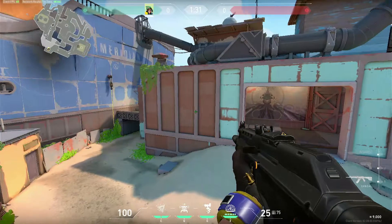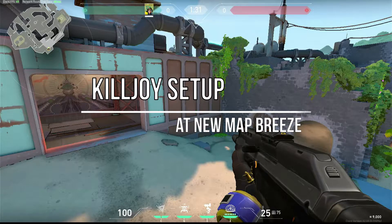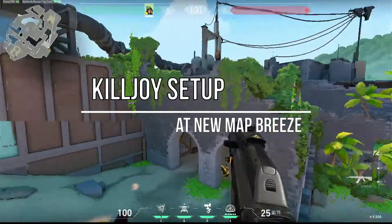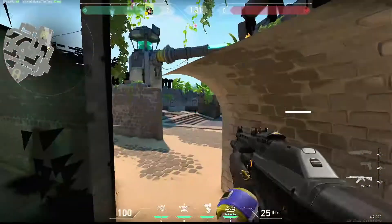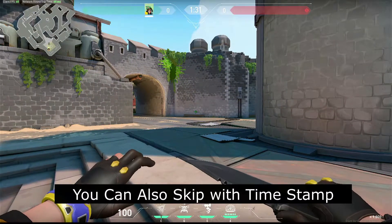Good morning, good evening, good afternoon, good night — whenever you're watching this video, welcome back to the channel. In today's video I'm going to tell you how you can play as Killjoy on this map. First we will discuss defending, where you can put your turret, ultimate, and all that on B and A side, then we will talk about attacking.